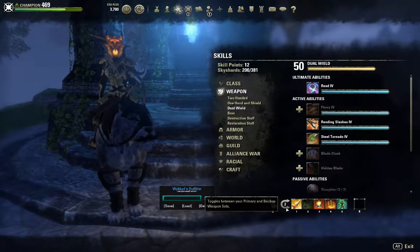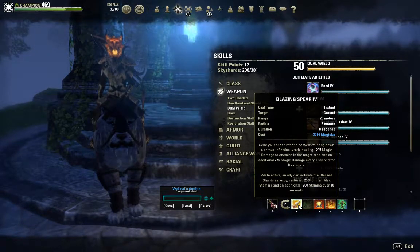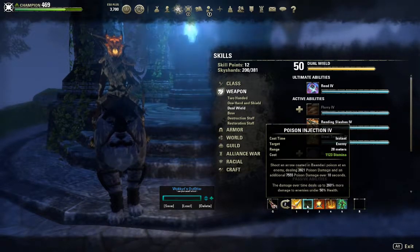On my back bar I have Blazing Spear, which is a Morph of Spear Shards — I'm using Bow and Arrow on my back bar, by the way. The second ability I have is Poison Injection, which is a Morph of Poison Arrow.